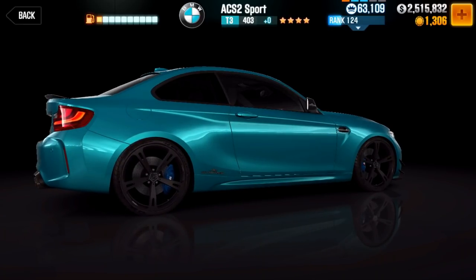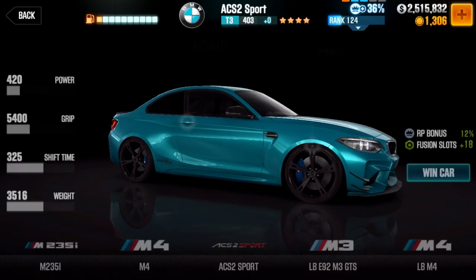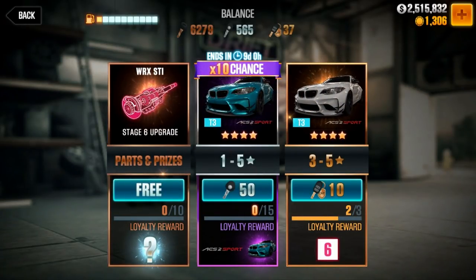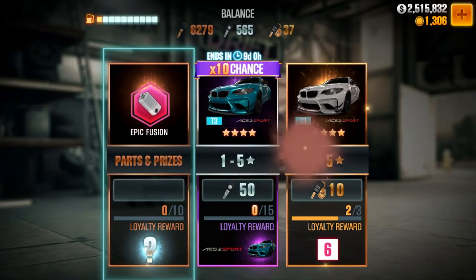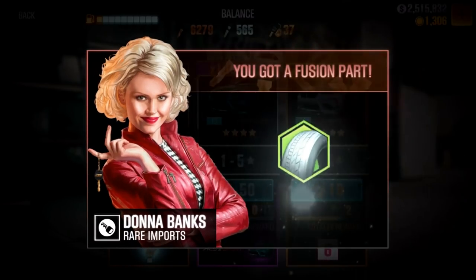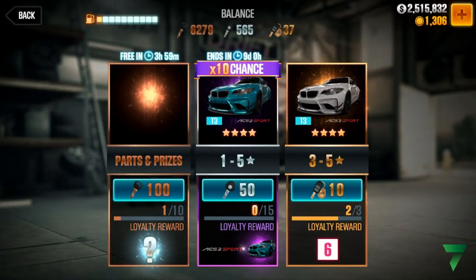Ridiculous. Now the first thing you're gonna have to do is make sure you go into Rare Imports. If you do have a free crate to open up, do me a favor — go ahead and collect that before you do the trick. Make sure all your free crates are collected. Go ahead and collect the Nitrous part — there you go. Now that everything is set and done...